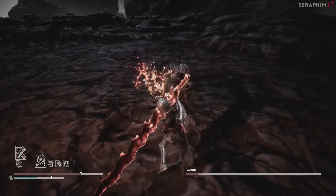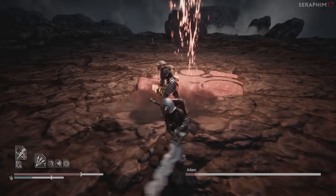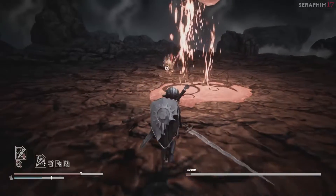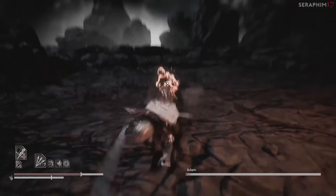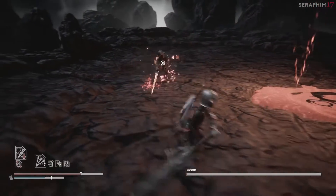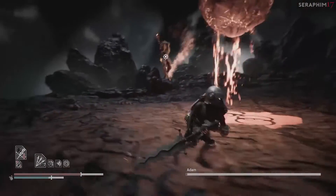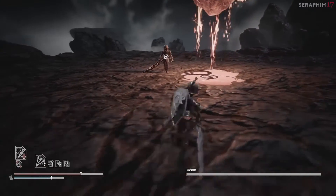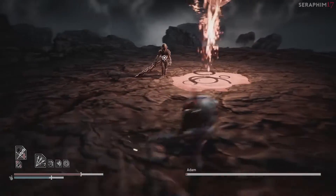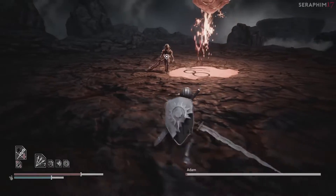If you want to try and condition his AI to do the running attack when he gives you a bad pattern, throw a javelin at him at range and he usually always runs towards you. If you're getting hit by that running attack when he comes towards you and it doesn't make sense, you're not getting hit by the attack — you're getting hit by the Immolation detonating, and that's catching you as you move past the boss.